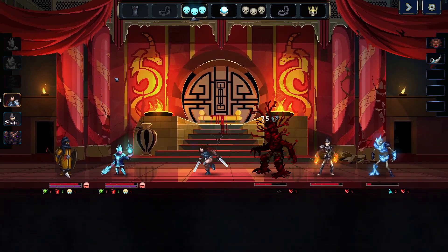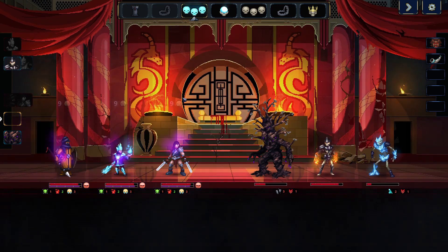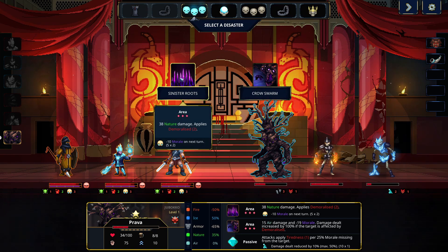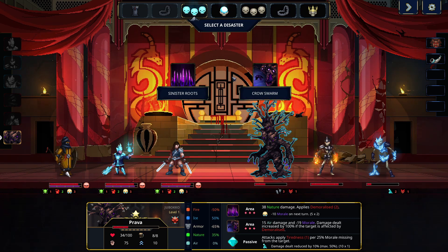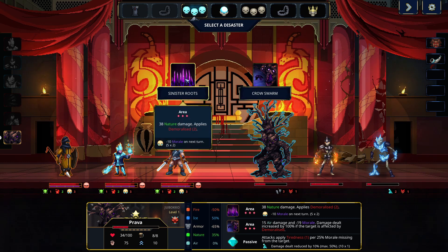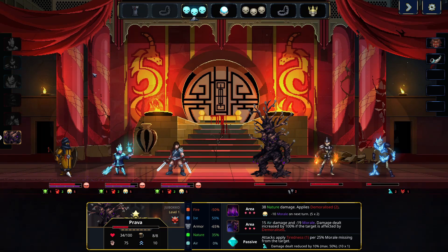Big hit. I want to do fear of the dead. This one does nature damage and demoralized, and this one does double damage if they are affected by demoralized. This one will hit their morale pretty hard, but this one will apply more stacks of demoralized which becomes physical damage. So looking at the health changes, I believe doing double damage is less important. So let's stack up this demoralization and make him take large amounts of damage.